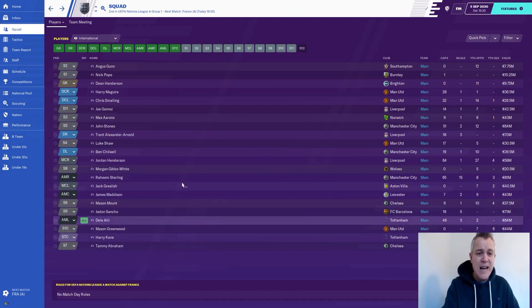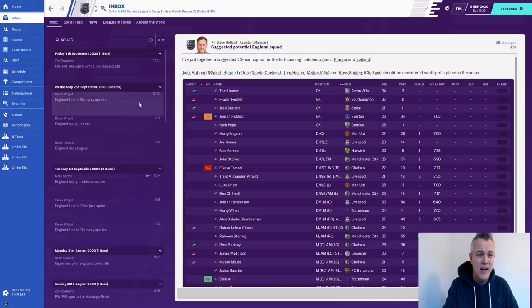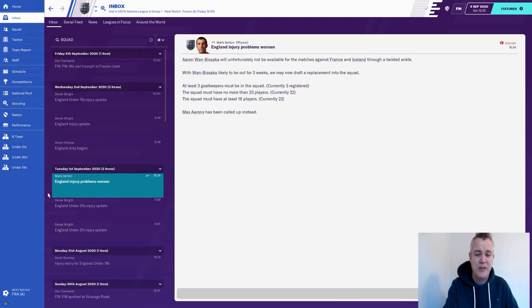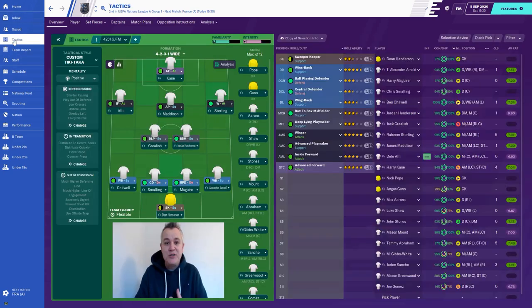The other thing the really observant among you will notice is there are only 22 players. It's been a couple of weeks since I played through and I can't figure out whether I've messed up and only picked 22 or if we lost a player to injury too late to call one up. We lost Aaron Wan-Bissaka on the 1st of September but called up Max Ahrens, so I have a feeling I just only picked 22 players - I've absolutely messed up.